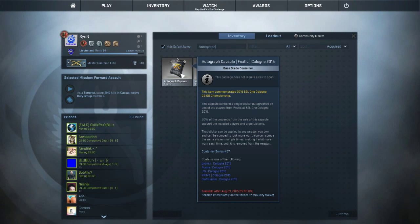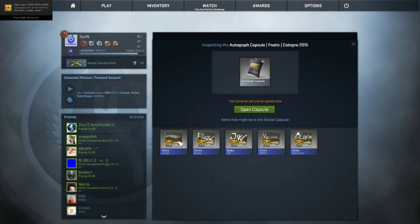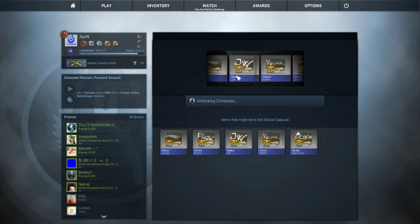We could get Pronax, Flusha, JW, Krimz, or Olofmeister. So let's try it. This is the sticker — this is how the sticker looks like. And yeah, it looks sketchy I guess. Okay, so let's open the first one. What will we get? Let's see. So this is all just normal — it doesn't contain holos and stuff. I get Pronax.